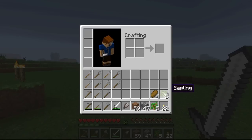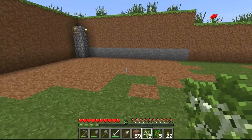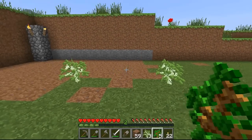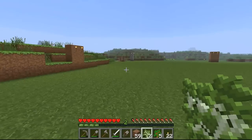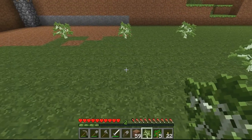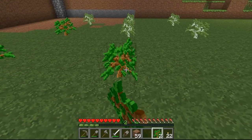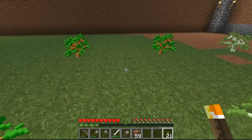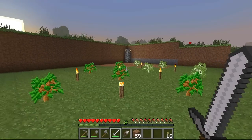I also brought over some saplings. I told you I wanted to collect a lot of lumber — we are going to go out and still do that, but it would be nice to have some trees growing here as well so that when we get back, maybe they will have grown in. Just a tip for anybody wanting to make a tree farm: birch trees and regular oak trees can grow right next to each other or one block apart, but they will grow a lot faster if you give them 3 spaces in every direction. That's why I space them 3 blocks apart. I also like to place torches so they can grow during the night. So we've got a little mini tree farm going.